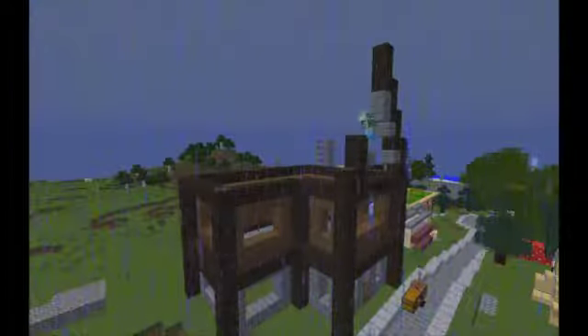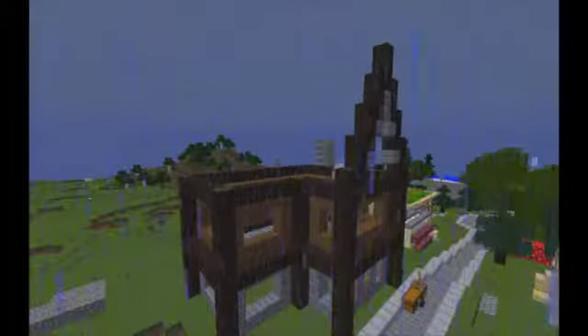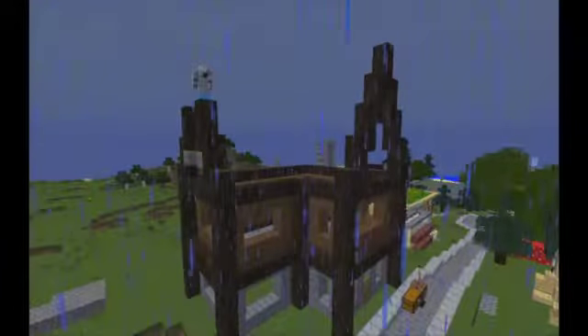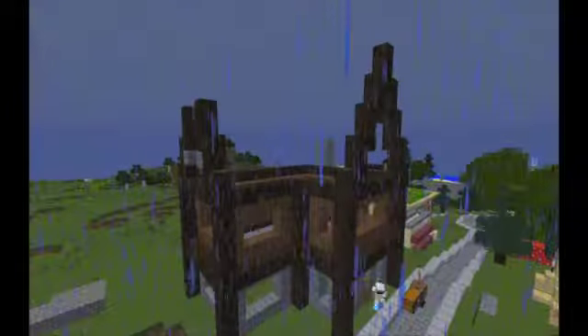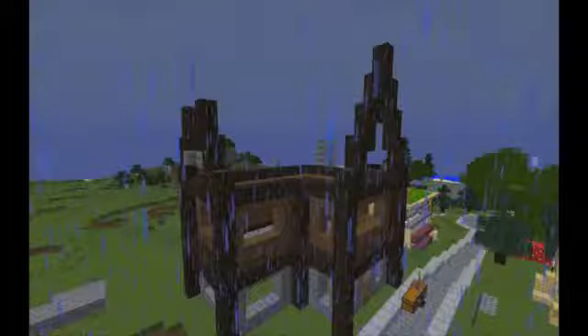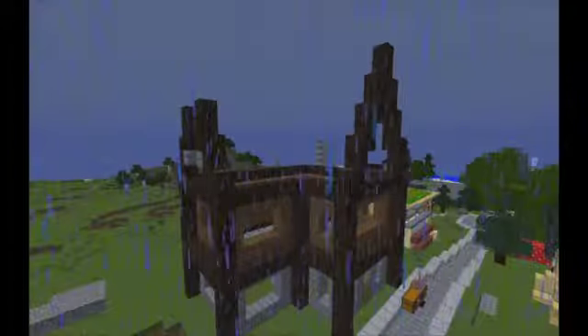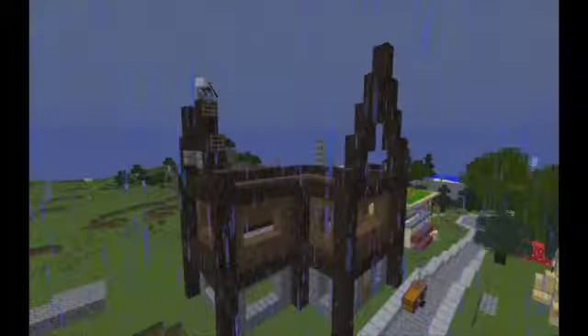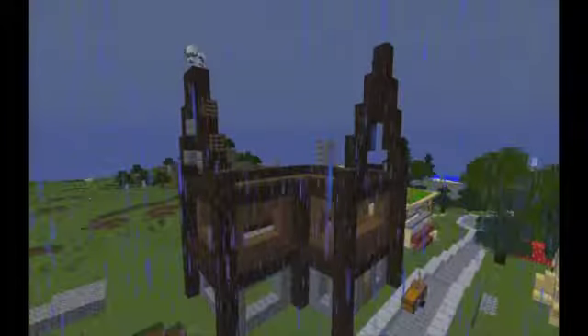I am going to put some cracked and mossy stone bricks in the stone brick area at the bottom, just to give it a bit more detail and make it look more old. I am kind of going for a slightly medieval theme with this. I also changed out the door to one of the new spruce doors. It looks kind of old and stuff, pretty cool.